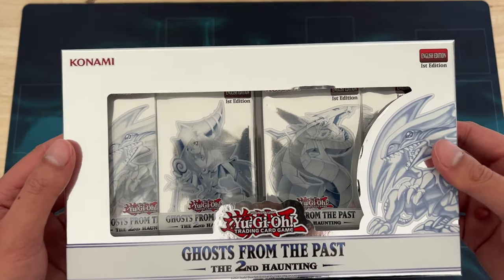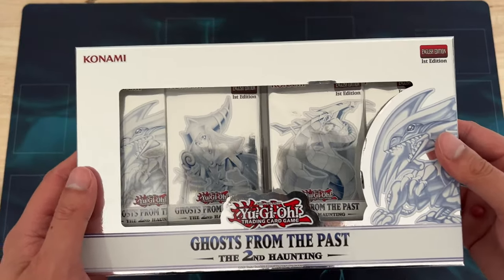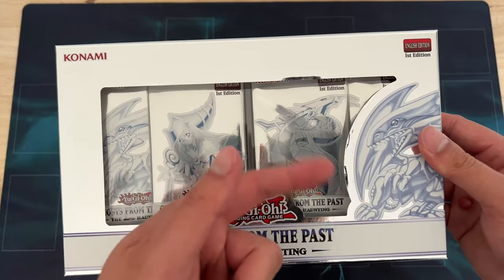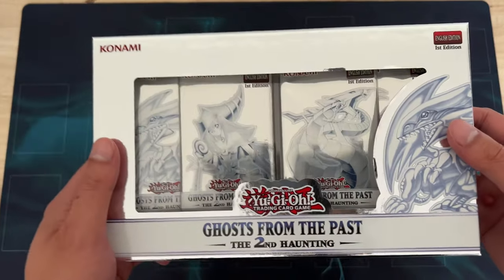Within it, the main chase cards are the Ghost Rare versions of the staple anime cards. So you've got Blue Eyes, Dark Magician Girl, Cyber Dragon, and I believe Dark Magician as well.